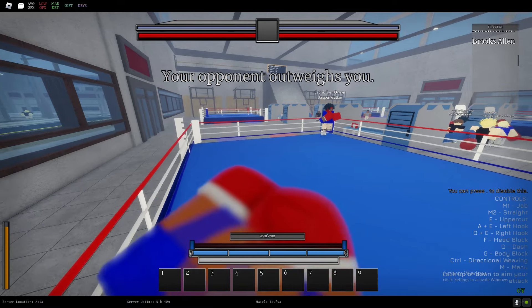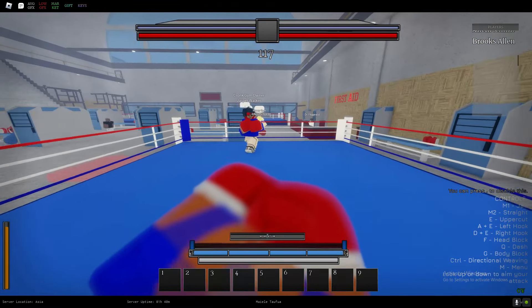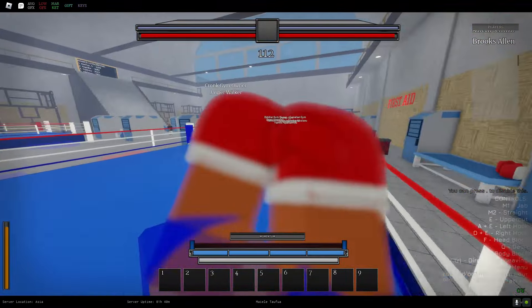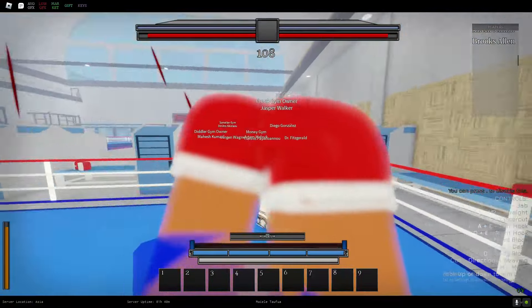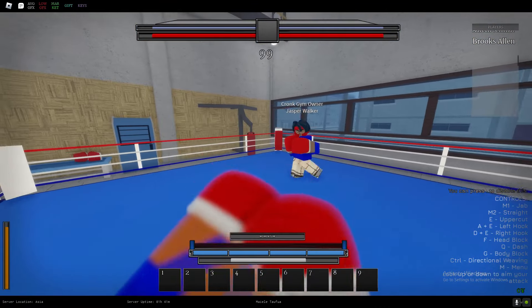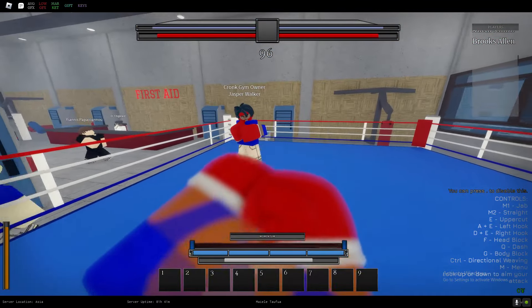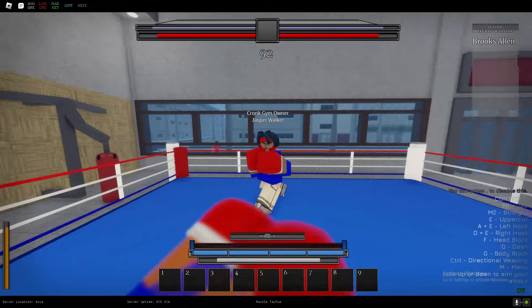We're now in a 1v1 fight. My opponent outweighs me, so this will be tough — but let's see if we can beat him. Dash in and start punching. Try to aim for the head and always keep blocking. When your opponent is blocking his head, aim for the body — fight where he's not blocking.